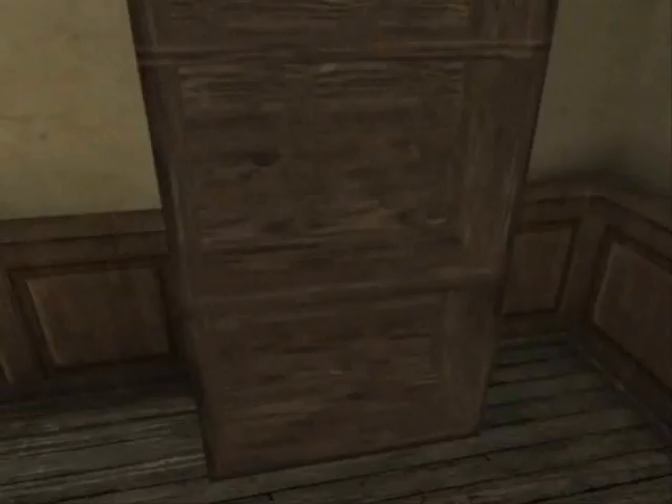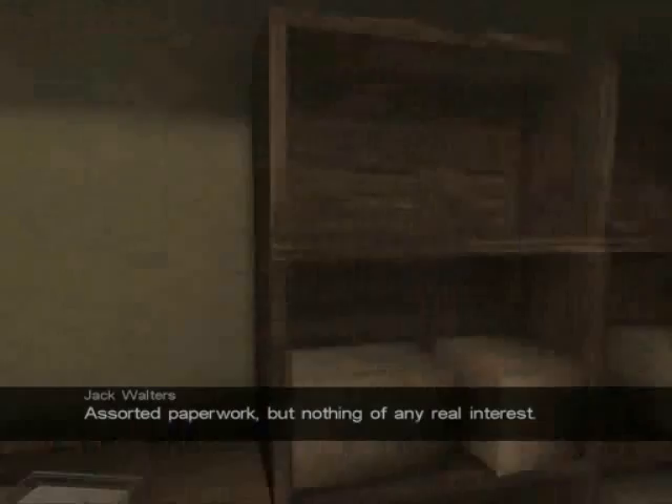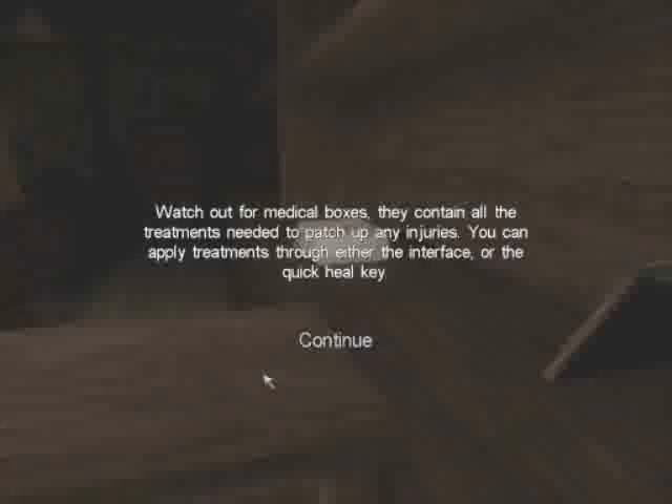Oh god, where are my feet? Anyway. Oh, my arms - I'm using my head. That must really hurt. Anyway, that's pushed. Assorted paperwork, but nothing of any real interest. Watch out for medical boxes - they contain all the treatments that need to patch up any injuries. You can apply treatments through either the interface or the quick heal key. I always use the interface because it's easier to see what's going on.